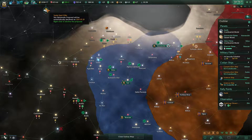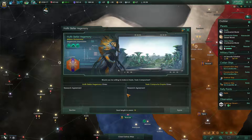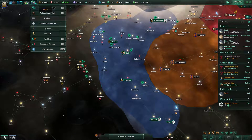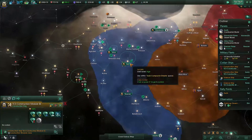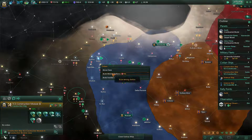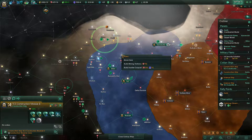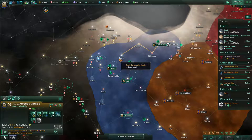Diplomatic proposal — they want to do the research agreement again, sure why not. Then I want to give orders to our construction ships: build mining station, system survey complete, build another mining station.